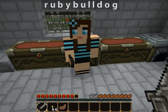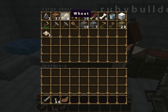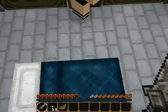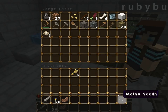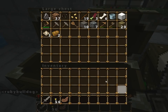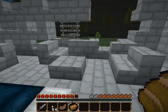Torches. Sword. Food — okay. I'll take rotten flesh. I'll take these. Wheat. How many melons do we have? Give me the melon. There we go — melon seeds. And we have bread. Let's go. Actually, I need a piece of the bread. Now let's go.